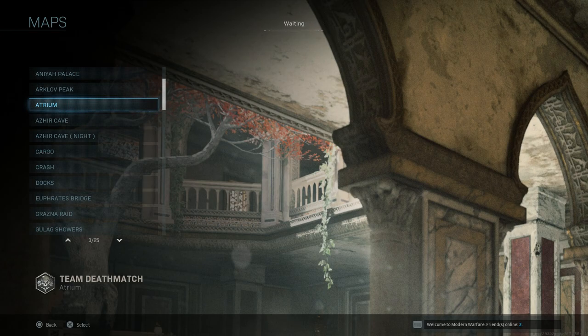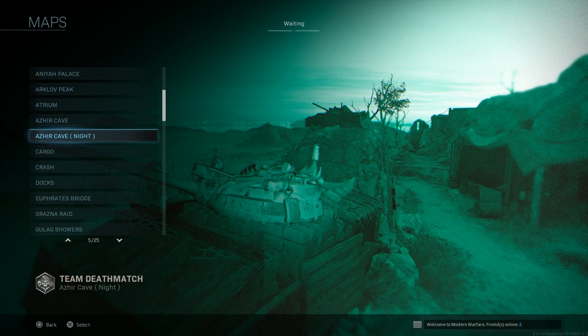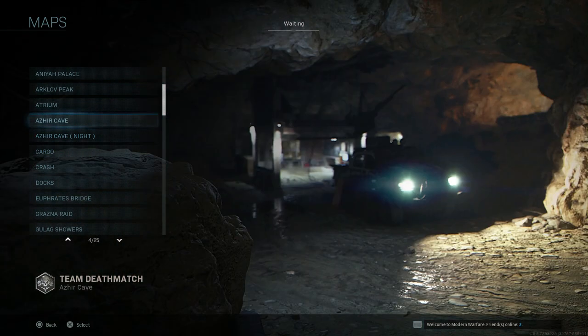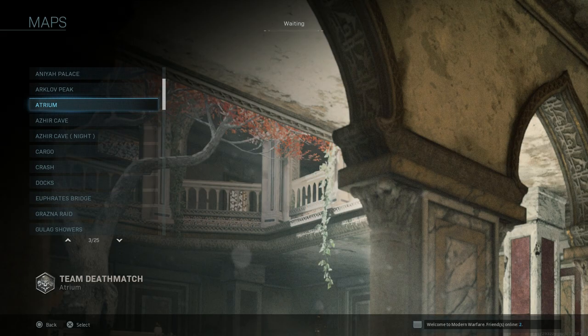What's going on guys, Aces here today with another video. Today we're going to be checking out the new gunfight maps Atrium and Cargo. We're just going to be going around on the map taking a look at a couple things — we're not going to be playing any actual gunfight gameplay. If you want to see that just let me know in the comments. We're going to start with Atrium and do Cargo next.